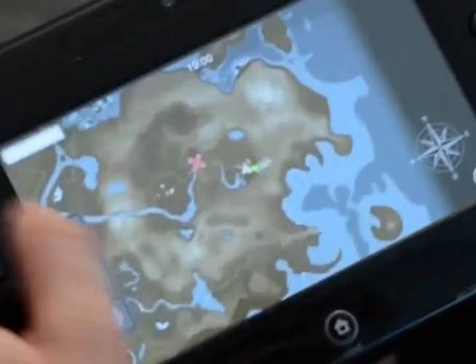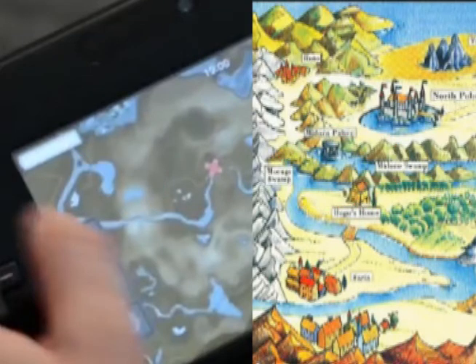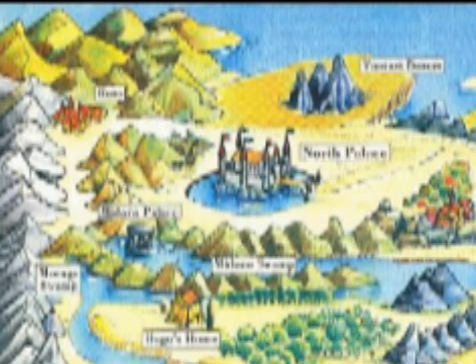I do believe this is the same territory because it looks alike. The main difference is the river — there's a big lake area right where the north palace would be. The north palace has a moat, so maybe they terraformed it: they blocked off the river and used the lake to create a moat for the palace. I could be wrong, but that's my theory.